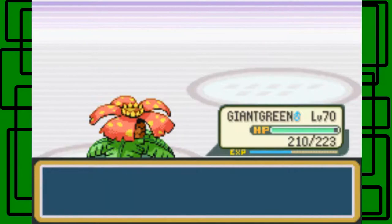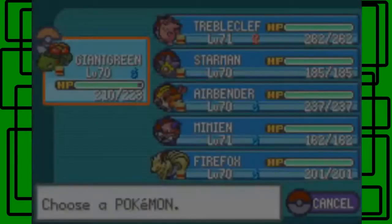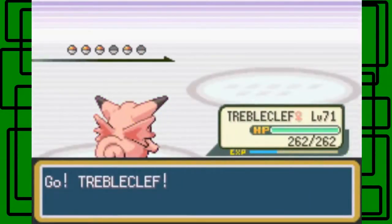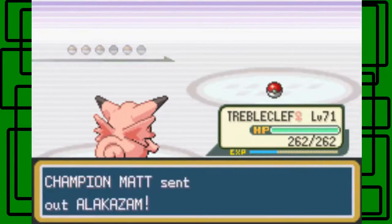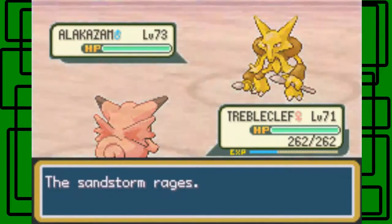Now the sandstorm is going to continue for the battle because of Tyranitar's Sandstream ability, which causes a sandstorm. Alakazam is next — let's go to Gengar for that one. Alakazam is level 73 and male.